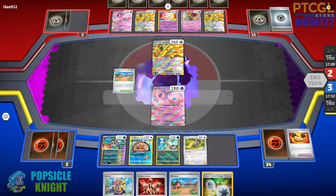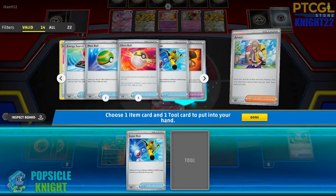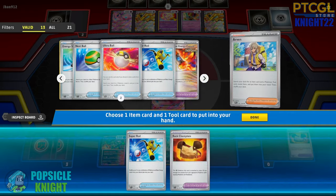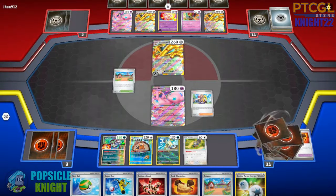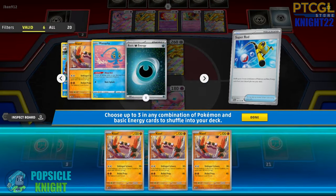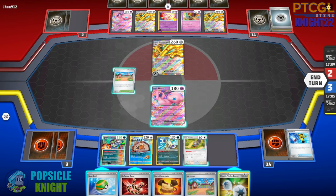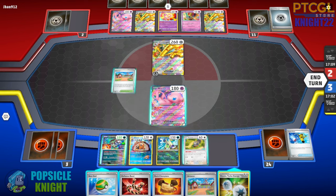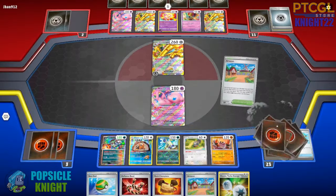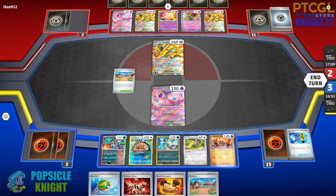I'll get Kloff back into our deck — we have three of them now. I can set up one. I'm going to use Defiance Band to increase my damage output. Using Squovit. Let me use Heavy Ball and see what we have. Another Brute Bonnet. Draw three with Mew EX, draw two with Bibarel — Kloff! Retreat, and then we're dealing 200 damage plus 30 poison — 230 total! We're so close. So close, yet so far.